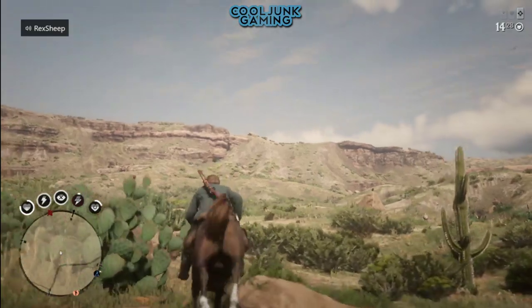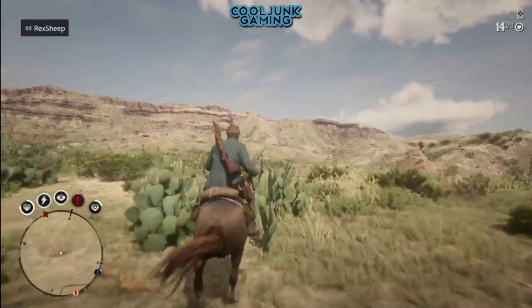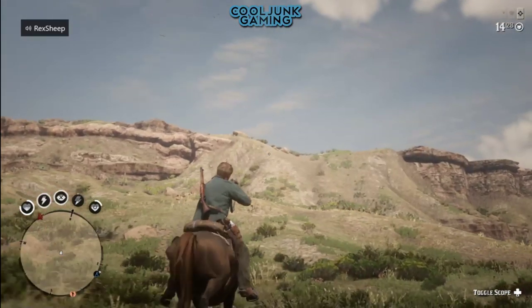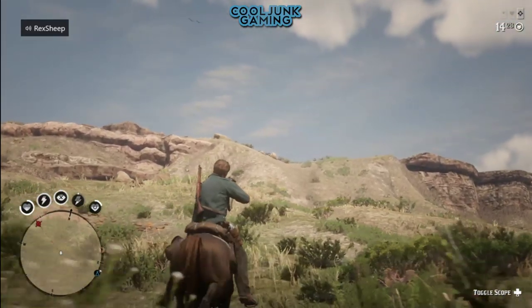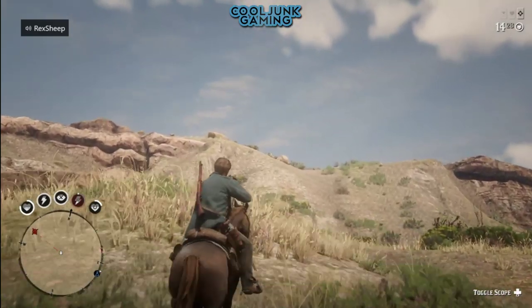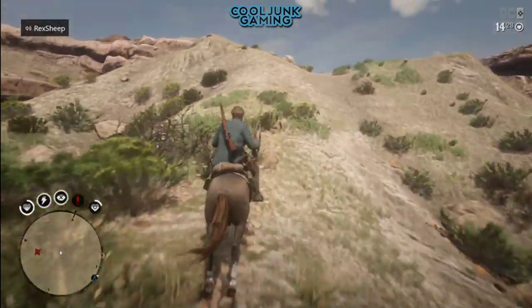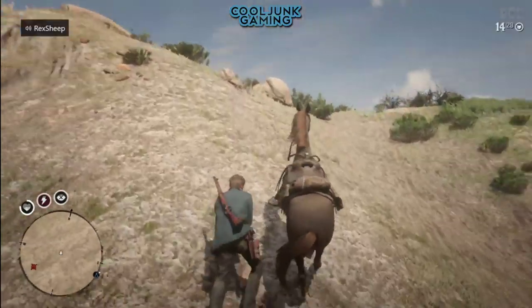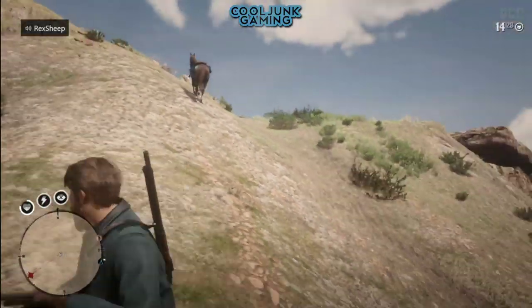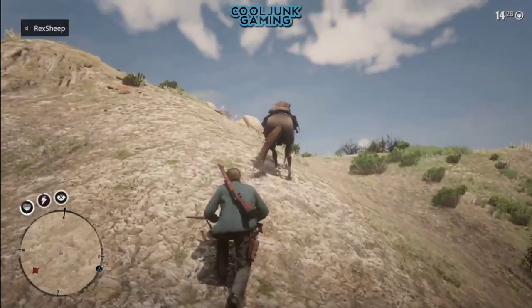We're almost there. Take a look over there — there's a good spot to get out of the map. There's one spot in particular where you want to ride your horse up. You can see those rocks — that rock there and that rock right there. You want to ride right between those two rocks, then dismount your horse right about here.